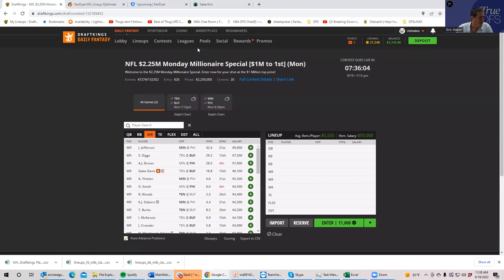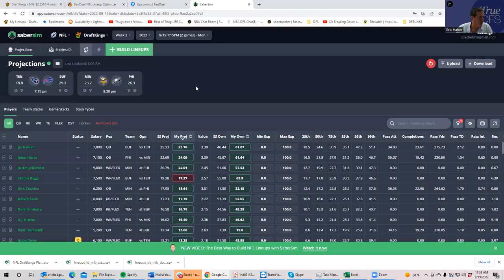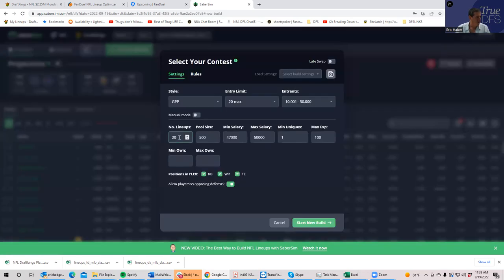Now let's do a Saber Sim build. I put my projections into Saber Sim. Let's build 150 lineups — why not? On a two-game slate I considered setting a max salary, but given how tight these builds are, let's allow it to use the full salary cap. As we saw from hand-building, to get what you want you're probably going to need all the salary you can get.